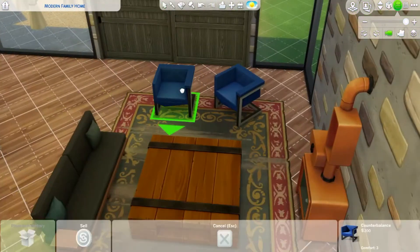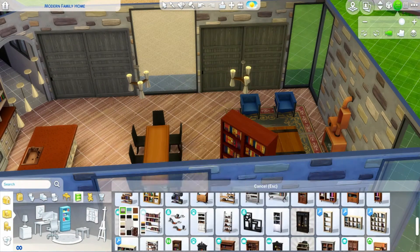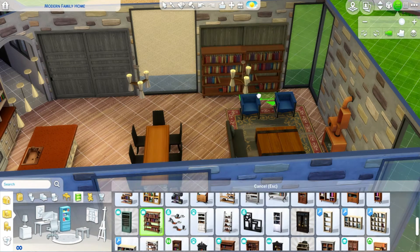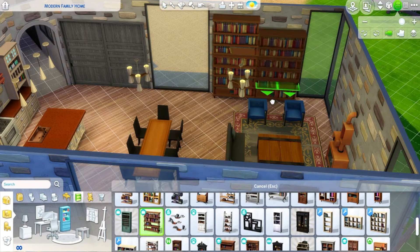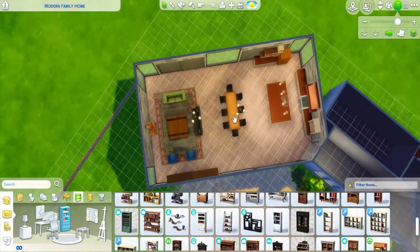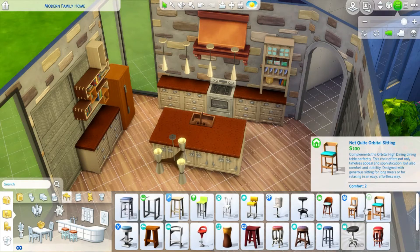I really love this living area — it looks so nice and cozy. I loved putting in super modern things alongside stuff that looks really old or handmade. Those chairs from the Fitness Stuff Pack, I love them so much — I've probably put them in a crazy amount of builds. I did a little bookcase situation because Andrea is a professor and I suspect they're a couple that does a lot of reading.